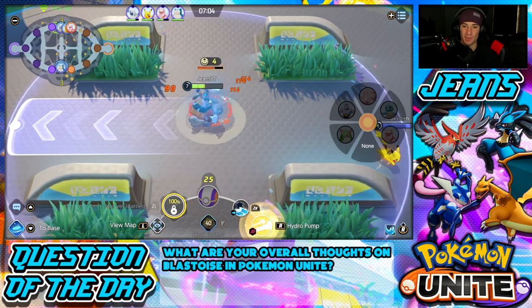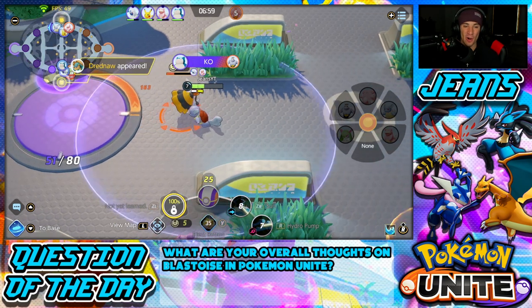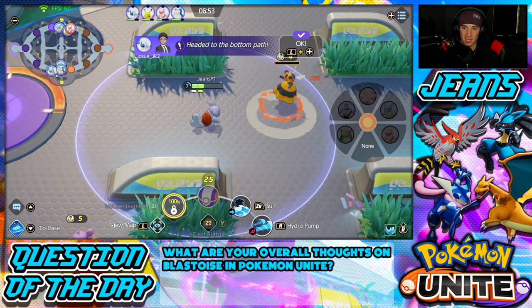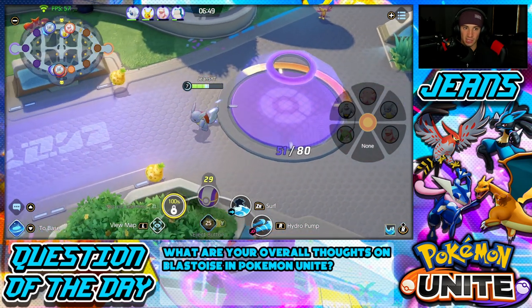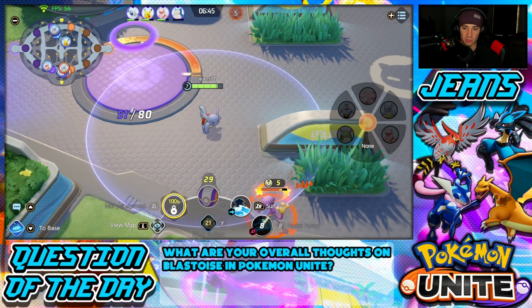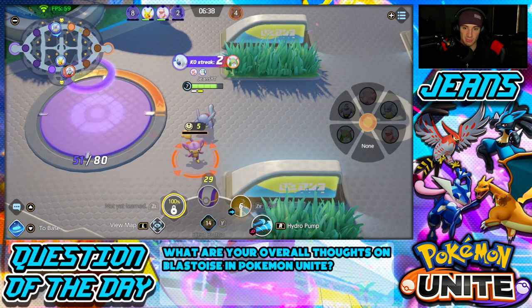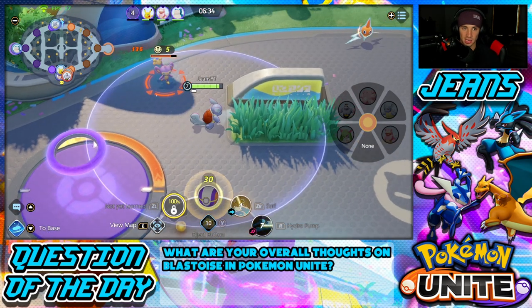The bees have spawned — let me push them back. That's level seven and I've got Surf! Look at that range — I can push this Beedrillite all the way under my tower. I'm going to take out this Beedrill for XP, then maybe head toward Drednaw. I've got all these wild enemies here which I can farm solo, and Absol just got a double KO down in the bot lane.